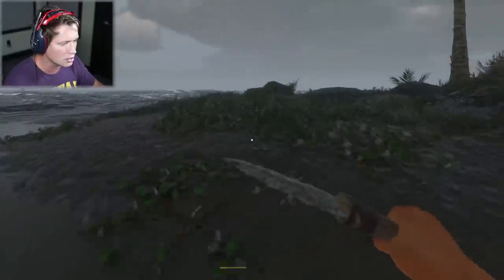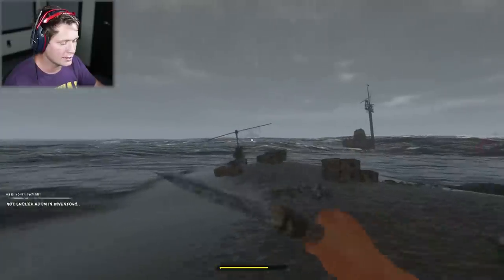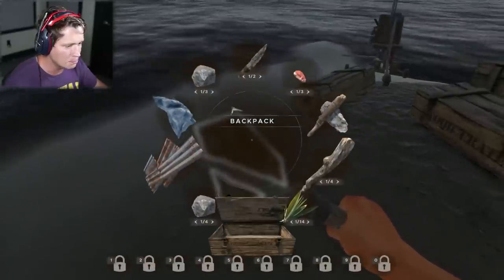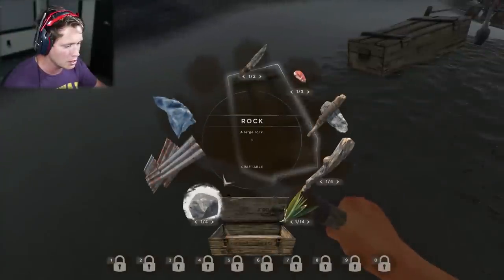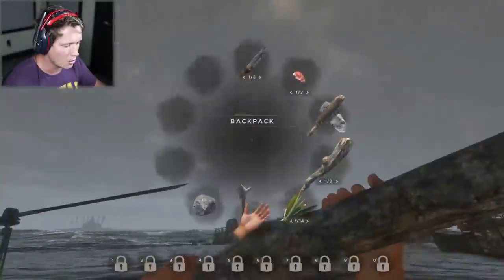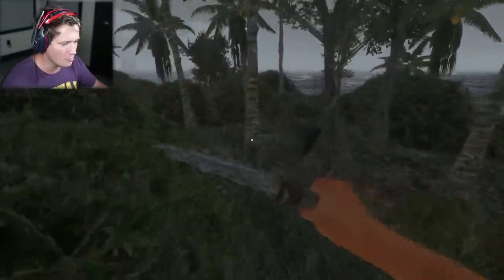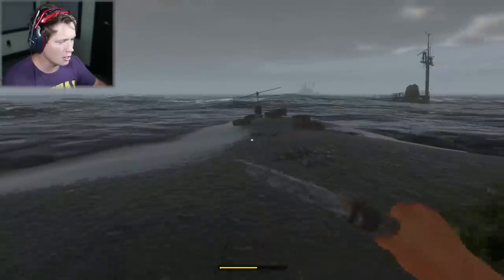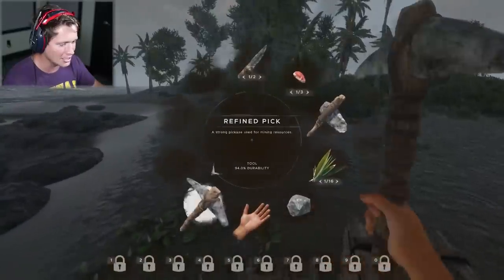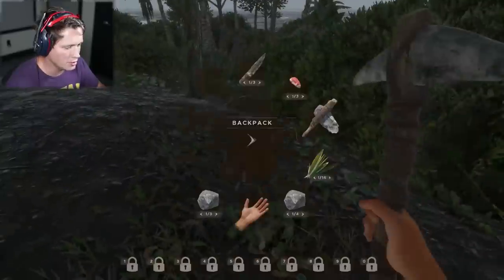I'm going to do a quick run through here — grab all the rocks I can, all the fibrous leaves I can, and then I think we're just going to head home. We know the general direction. I've got a feeling I know the way to get back. That's the shipwreck island, so home's going to be that way. If we have that line of sight once we're up in the air, we should be able to see it from a distance. Just trying to max out all these crates, grab what we can. We brought our pickaxe — so we're going to be able to mine this rock! This is insane, this is so cool. Our traveling and exploring just got upgraded to a whole new level.